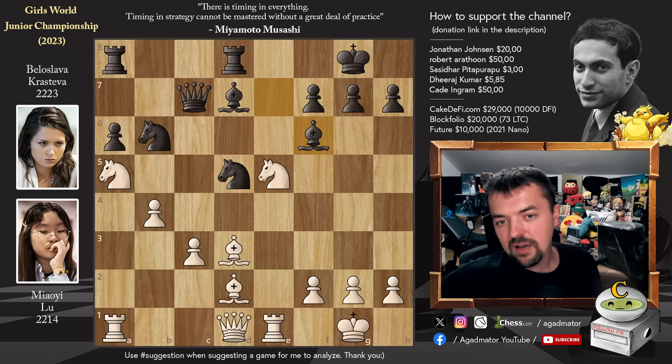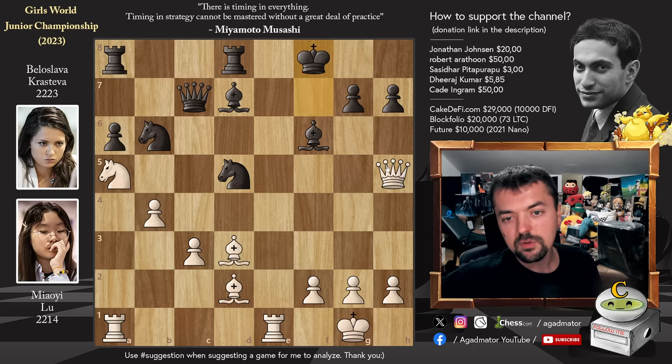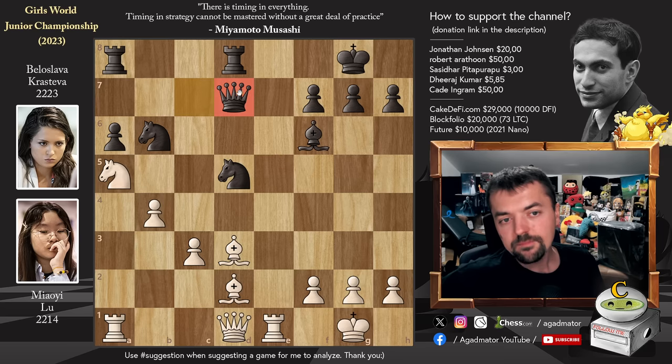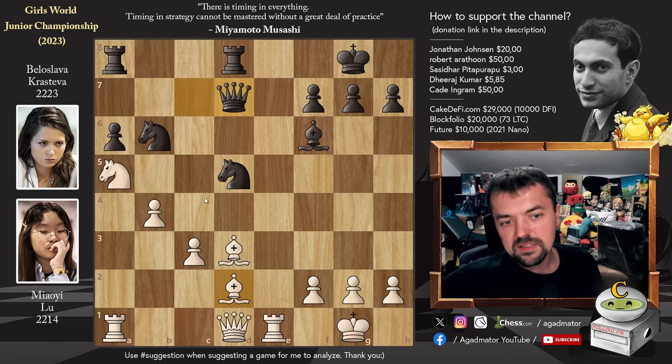Knight captures on f7 is a move that comes to mind - you have the Bishop here and the Queen ready to jump to h5. It's a great move, not the best, but great. King captures, Qh5 check, the King goes to f8, you capture on h7, and you have this great position - the Bishop can come to g6. Chances are you are not losing this with White. But she plays the absolute best move: Knight captures on d7. Queen captures on d7. The absolute top move and winning idea is Rook to a3 - you move the Rook from a1, and now there's just no good follow-up for Black.